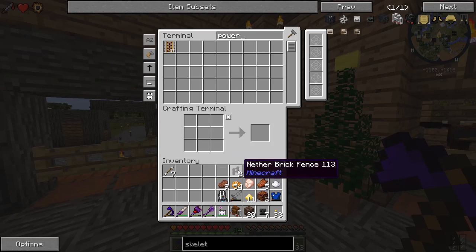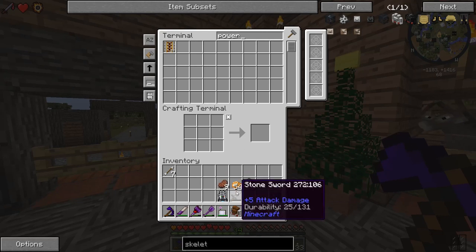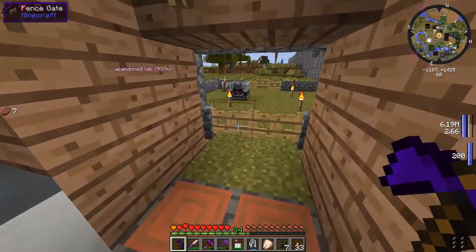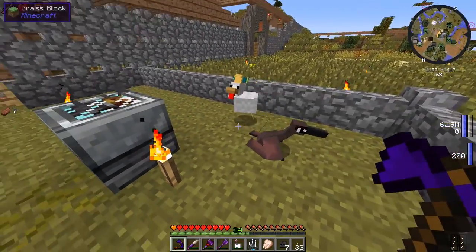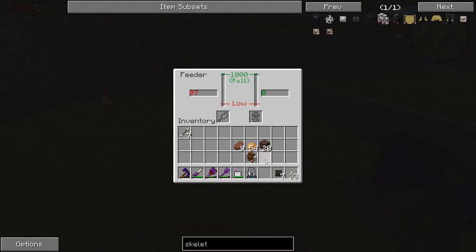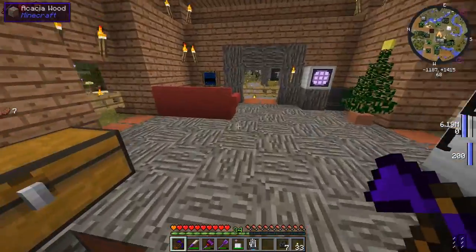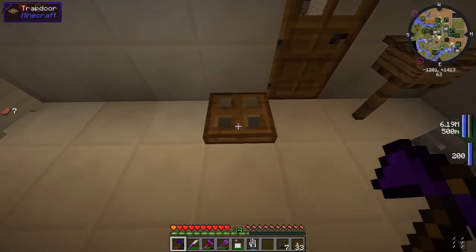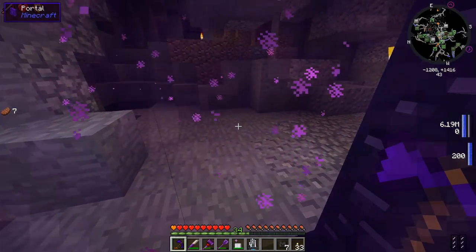We got a lot of necrotic bones which is actually pretty good - we can make more heart containers. Let's feed some raw chicken to Petri real quick. Hey Petri - you hungry? There you go! It's down to 87 - I think it was at 130. So she ate like five raw chicken. Let's go back to the nether and summon the wither!